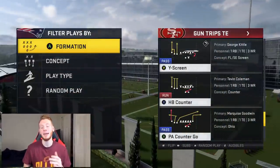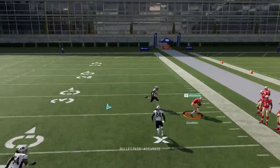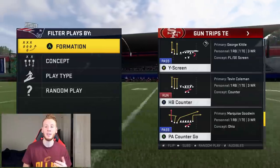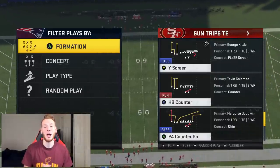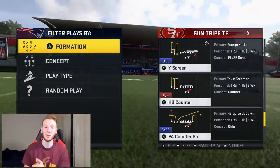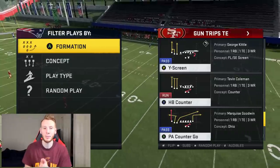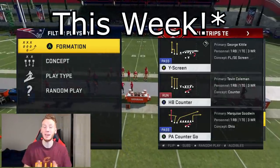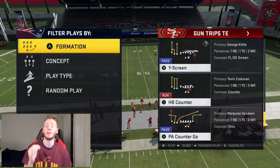What's good everybody? CHAOS here and welcome to part 2 of our Gun Trips TE mini scheme. Last time I brought you guys PA Counter Go — if you guys didn't see it, man, it was steaming, it's a very very effective play. That's gonna be in the cards above me. We are in the Miami Dolphins playbook, and my ebook over on HotRoute.tips just dropped — it's also out of the Miami Dolphins playbook, primarily focused on Split Close, but this Trips TE scheme is another great scheme.